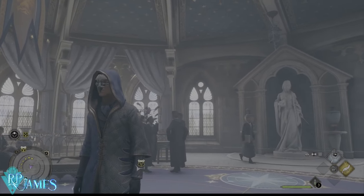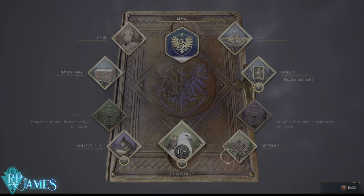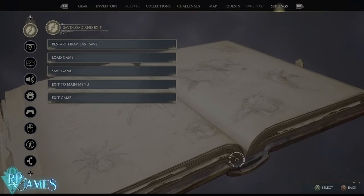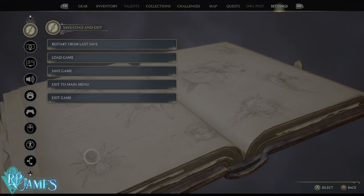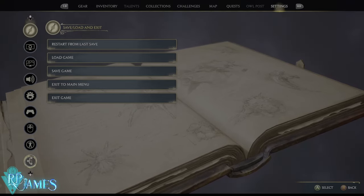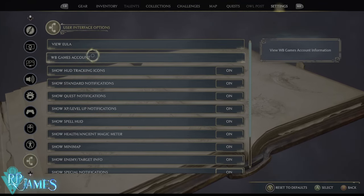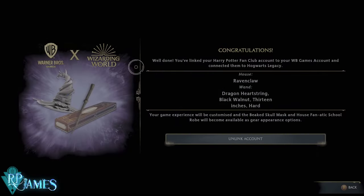How do we get this thing? Well, it is a little bit of a tangled-up situation. First and foremost, what you want to do is go to Settings — it doesn't really matter if you have already chosen your house, you will still be able to do this. Once you have started your game, go all the way down to the User Interface options. You will see the Warner Brothers game accounts information, and you click there.